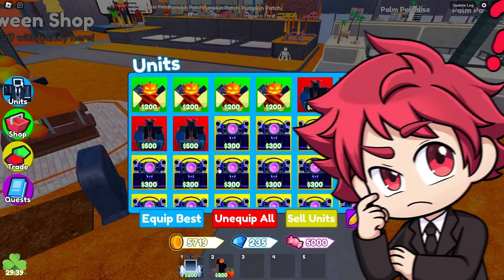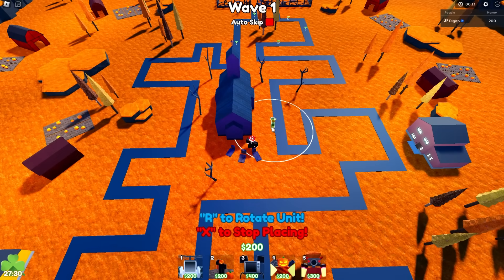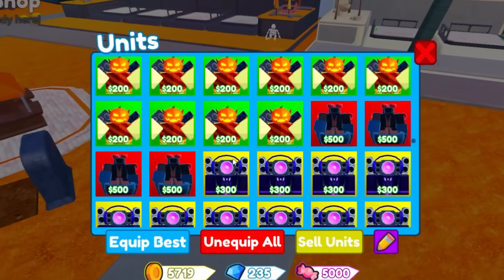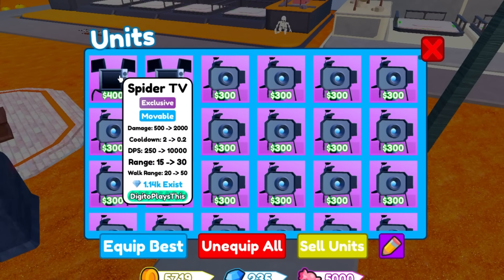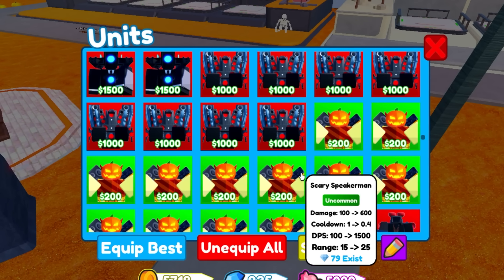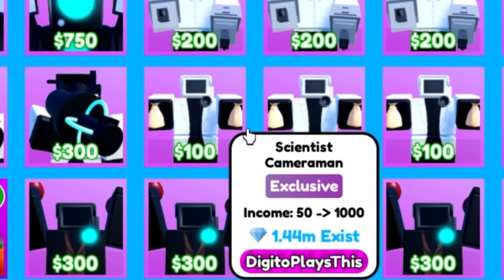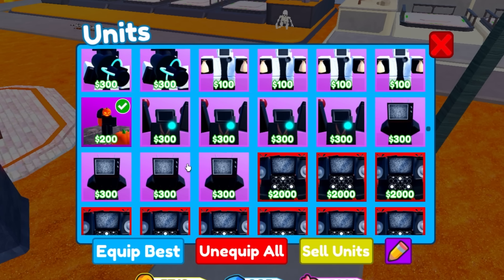There's also the Scary Speaker Man — only 79 exist, so we're among the first 24 people to get these. I also got a Spider TV because it's still a really good unit. The Scientist Cameraman doesn't seem necessary anymore. What about the Jetpack Camera?